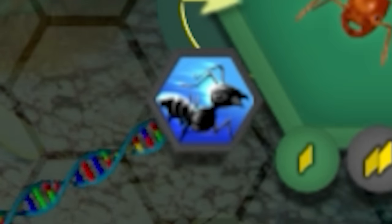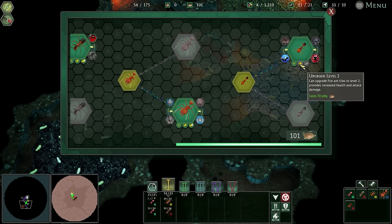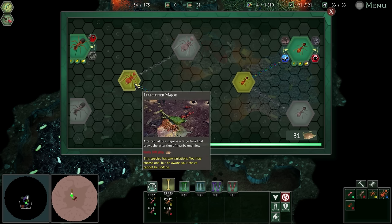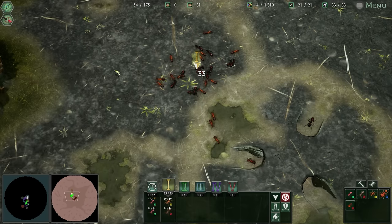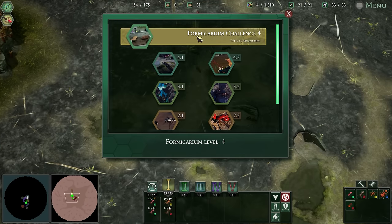And it looks all blue and glowing. The only things we've got left to upgrade - it's 70 jelly to make them level two if we need it. We don't have the leaf cutters and we don't have the fire ants just yet. But we do need sustenance because we've got nothing. So what better thing to do than a mission? We've got a former carrion challenge level four. This is a gateway mission - I'm not exactly sure what that means.